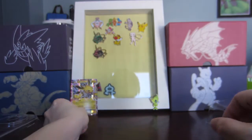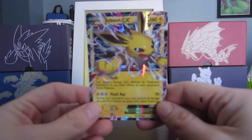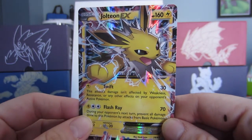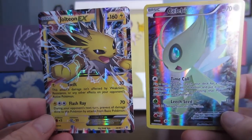Look at what we got — our beautiful Jolteon EX. I think that was worth the price of admission; I am so happy with this card. I'll bring it in closer so you can see how beautiful it is, and I'll put it beside this Celebi here.